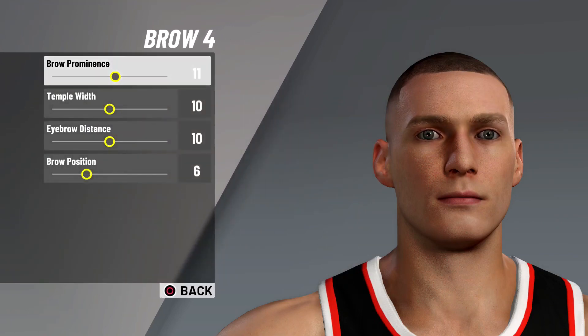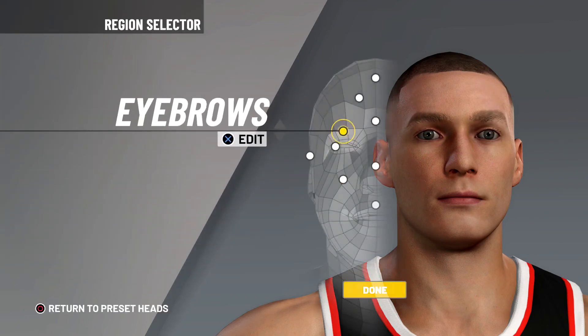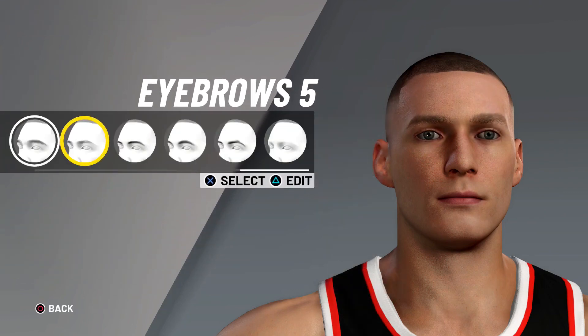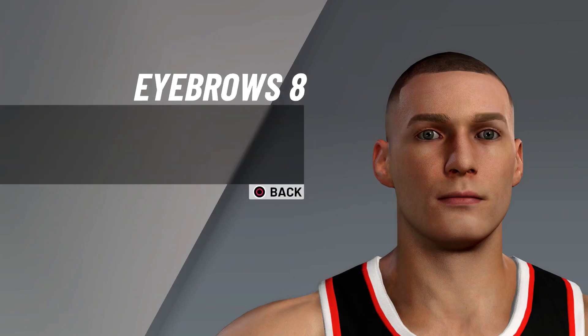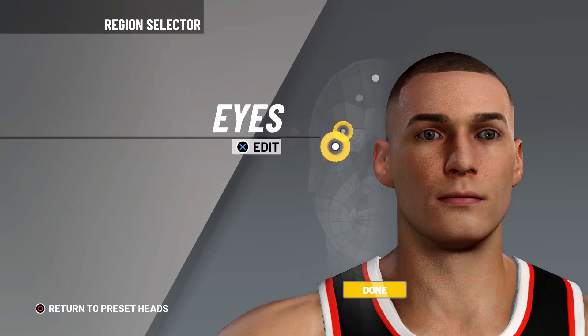Brow four - we're gonna lower the brow prominence all the way down. As you can see his face is starting to come together, he's starting to look clean. Now we're gonna go all the way over to eyebrows eight, we're gonna make the eyebrow color black.